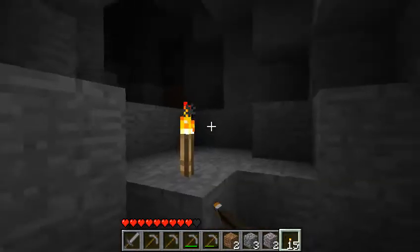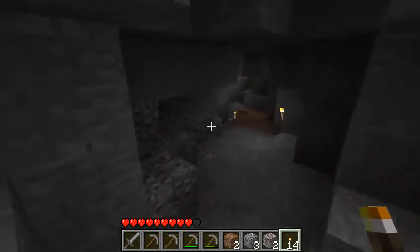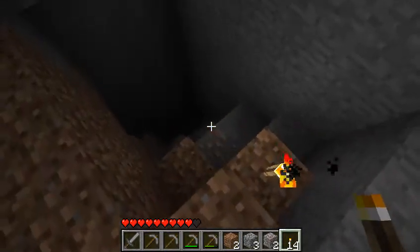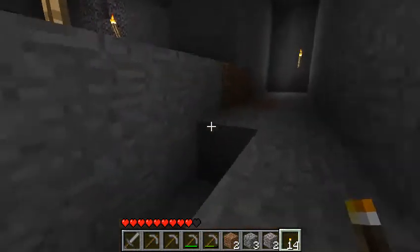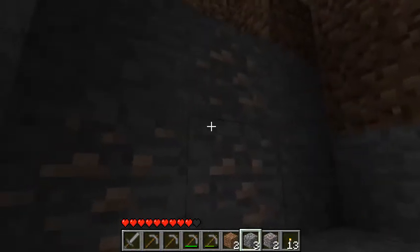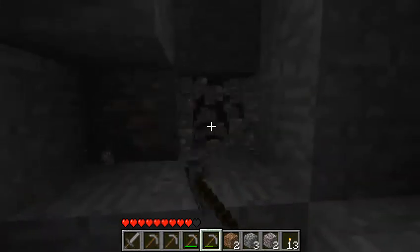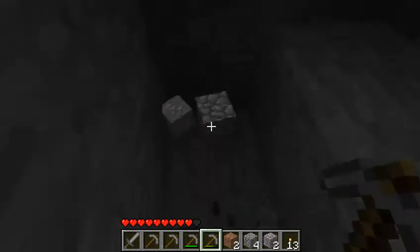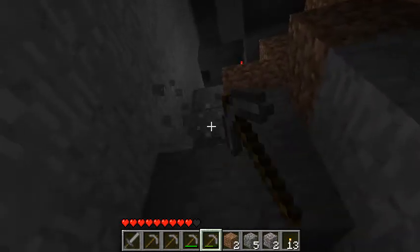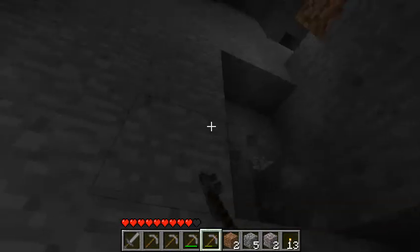I need a lot of torches. I don't think we go down there right now. It seems to be a dead end down here. Let's take this iron and make our way back. You probably should not block the way you came from — you just can't run away if something spawns down here.